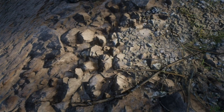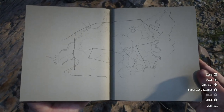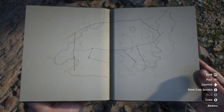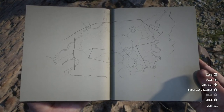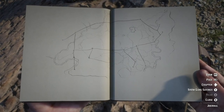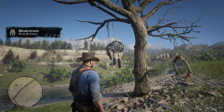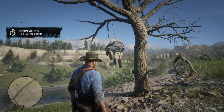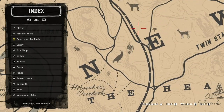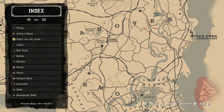After Arthur finds the final Dreamcatcher, he will draw a map out in his journal. That map, showing all the Dreamcatcher locations, makes a bison outline. The Eye of the Bison is by Elysium Pool, which is the location for the Ancient Arrowhead. I will take you to the Elysium Pool — I'll fast travel to Butcher's Creek first, and then it's a real quick ride to the location. I'll show you on the map where the Dreamcatcher reward is located, and again, it's by Elysium Pool.